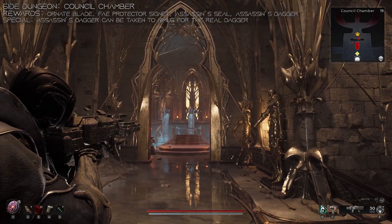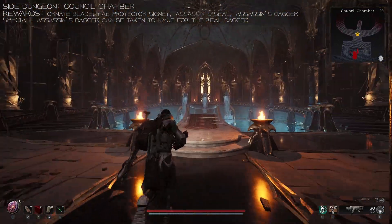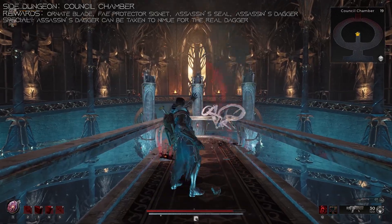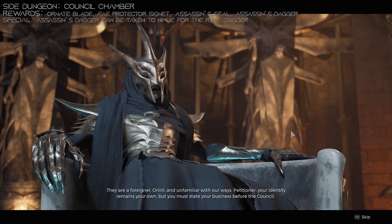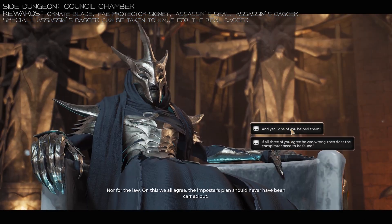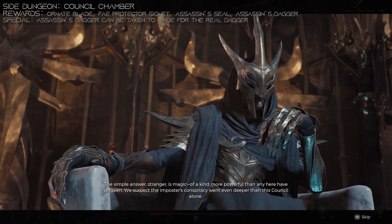The next side dungeon we need to cover is the Council Chambers. In this dungeon, pretty much at the beginning of the area, you're just going to come up to the Council, who are arguing about someone who killed the one true king. You can get involved, and they're going to task you with finding out who did it.